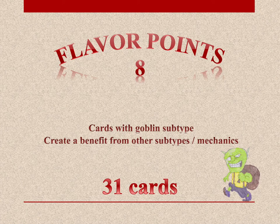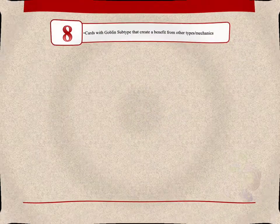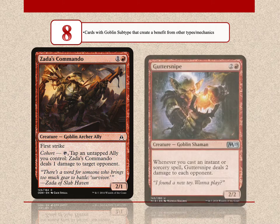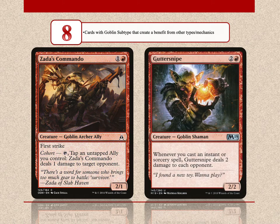With 8 flavor points are goblin cards that create a benefit from other subtypes or mechanics. The Goblin tribe has 31 such cards. Zada's Commando deals 1 damage to an opponent if you tap him and another ally you control. Guttersnipe deals 2 damage to each opponent every time you cast an instant or sorcery spell.